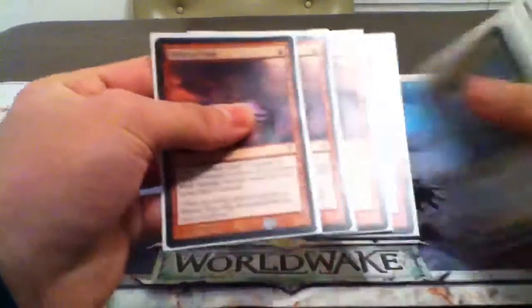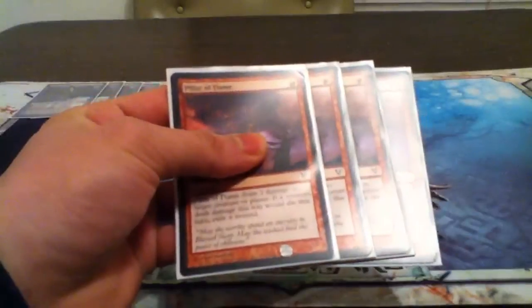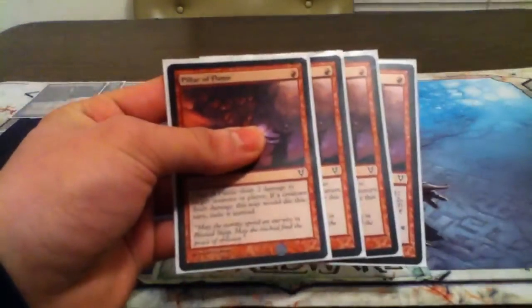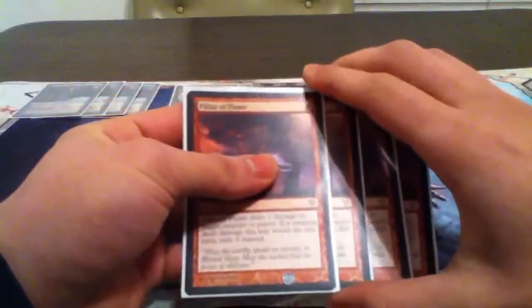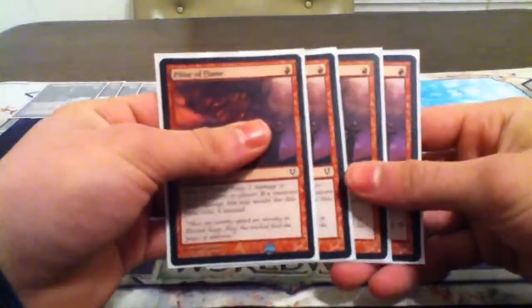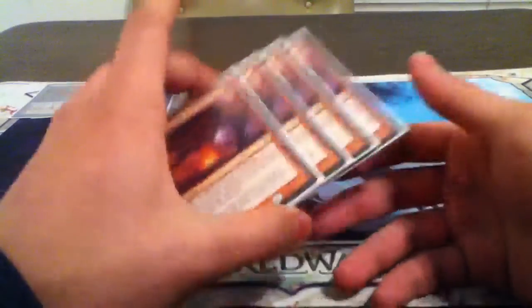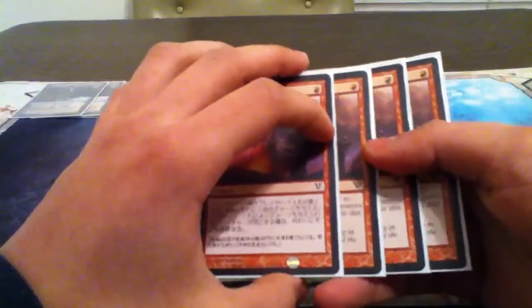Now for spells — we're running four Pillar of Flame. This is one of those earlier answers, because this deck is typically slower than other decks. It's one red, two damage, and if you're doing this to a creature and it dies, it's exiled instead. So very, very good, especially against zombie matchups.